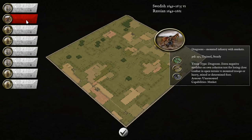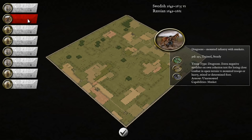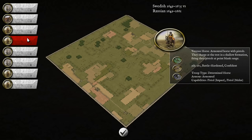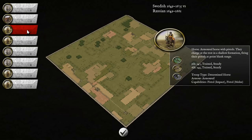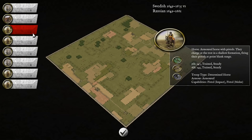Dragoons are phenomenal ranged units. They can disrupt enemy units and put pressure where the enemy isn't expecting it. They can sit in rough terrain, have great movement, and it's hard to pin them down because of their horses — they ride, dismount, shoot, and ride away. Our horses are nothing spectacular but slightly better than the Russians. We don't have any ranged capability with our horses, whereas the Russians will be using bows with theirs.